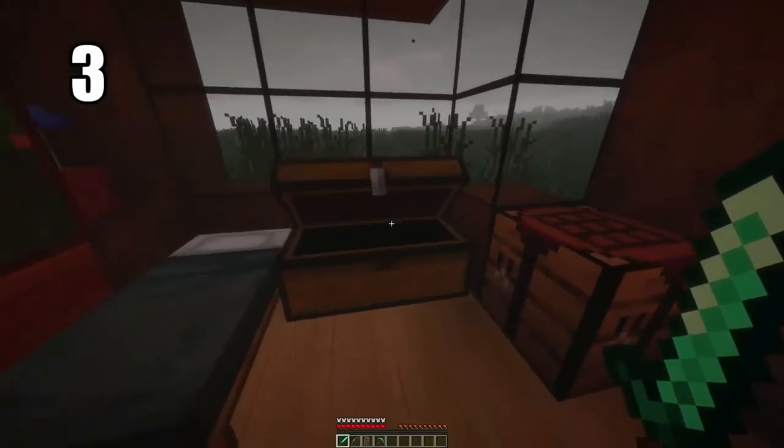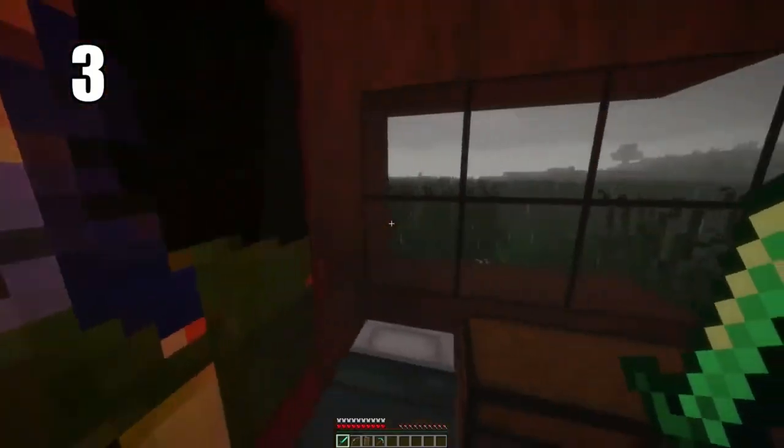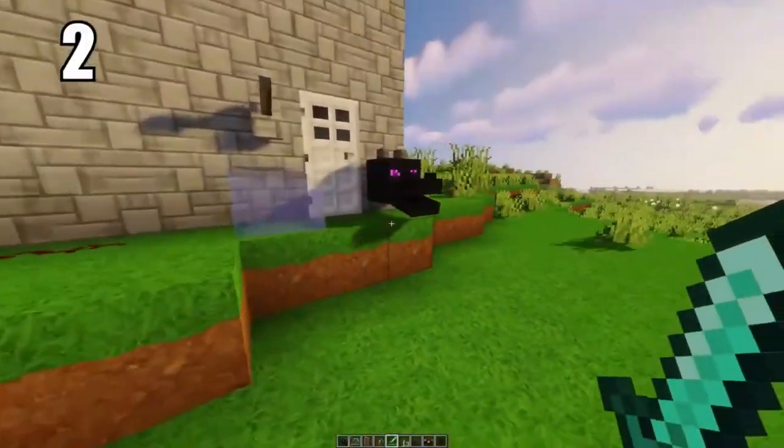Tip number 3: putting two chests back to back creates a double chest, and they're incredibly useful. You have so much room — more than you'll ever need. You can have an entire storage area of complete double chests. They're really easy to pull from and they look stylish as well, so there's no reason not to have them.